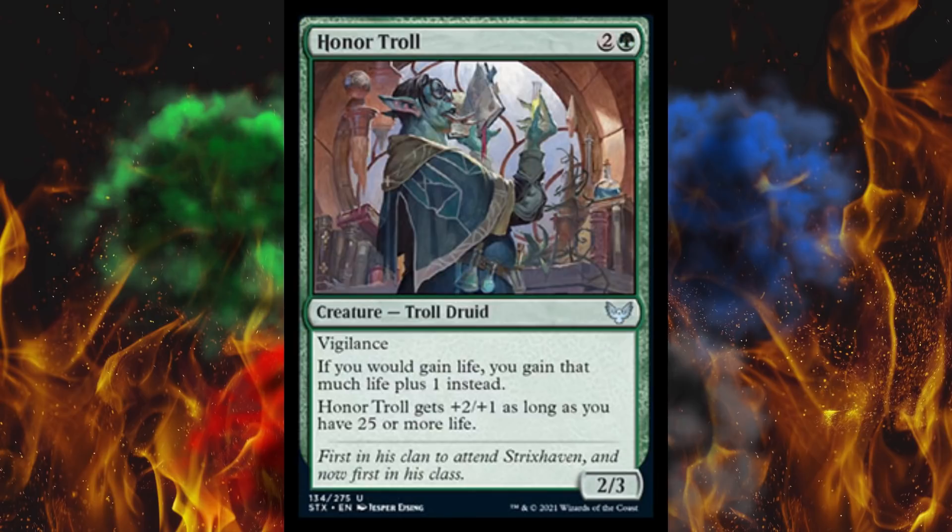Next up, Honor Troll — get it, like Honor Roll? Because this is literally an Un-set. 3-cost 2/3 troll druid with vigilance. If you would gain life, you instead gain that much plus 1. How the hell is this not a white card? And Honor Troll gets plus 2, plus 1 as long as you have 25 or more life. First of all, the number's 27. Secondly, you're in the wrong color. F*** this card — I'm going to take this stupid troll and feed him color pie until he pukes.